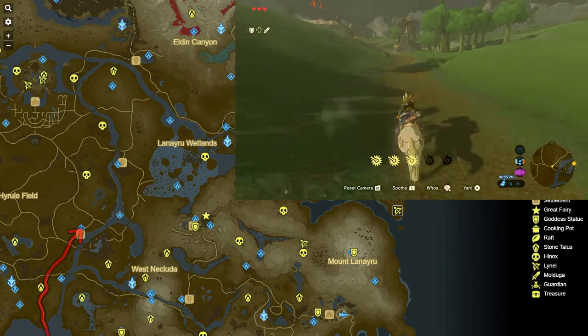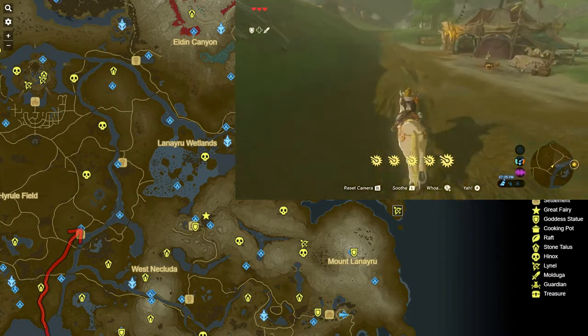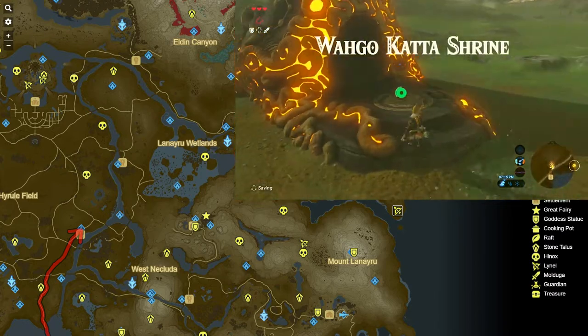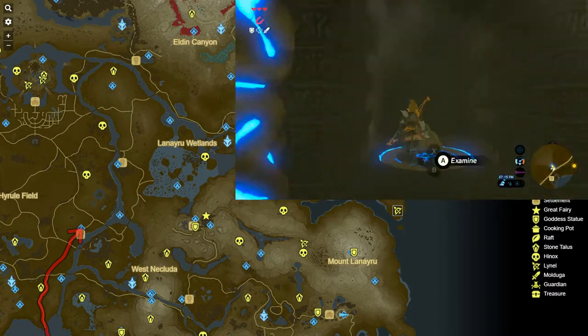At a certain point you're going to have to ditch the road and continue north to bypass the long route and go straight to Riverside Stable. You can take the road, but there's a super long way to get there otherwise, so it's just better to cut across the field.